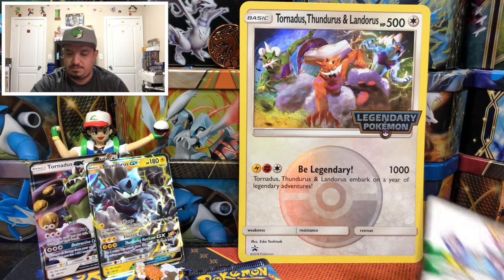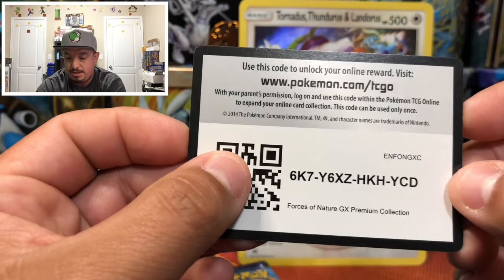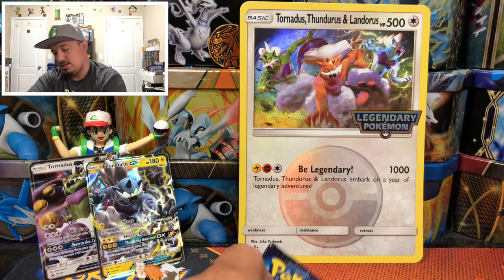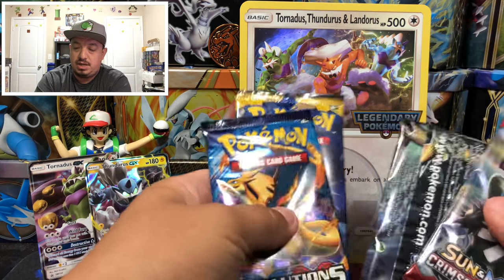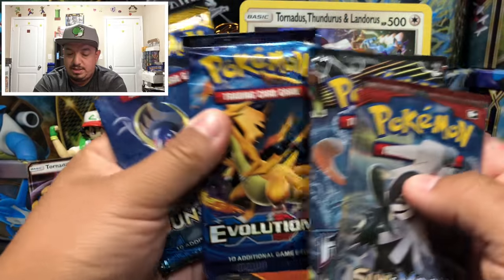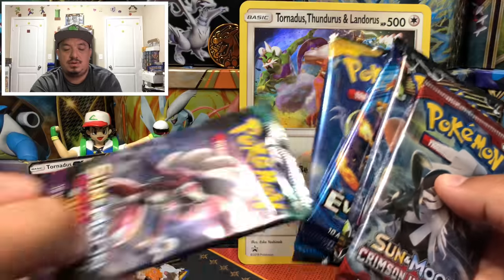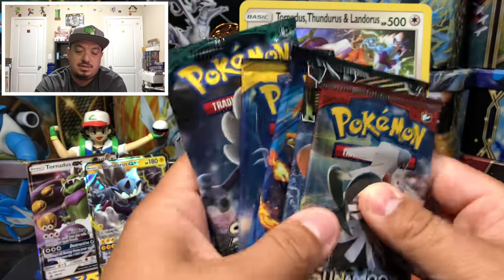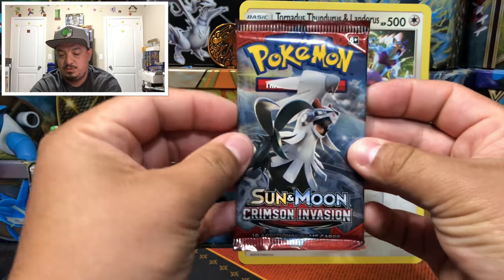And then we have the TCG code card. Let me know down in the comment section what comes on that box code card because I honestly don't know. We have Crimson Invasion, Forbidden Light, Evolutions, Sun and Moon, Guardians Rising, and another Forbidden Light — so let's just open them up in that order and see what kind of pulls we're gonna get.